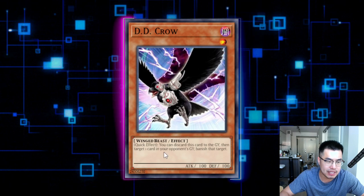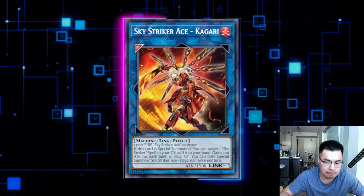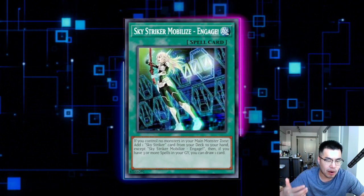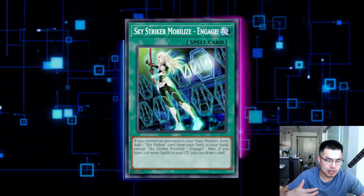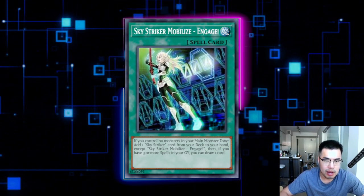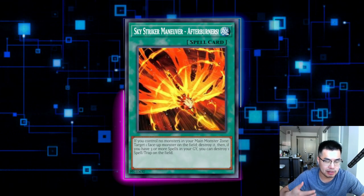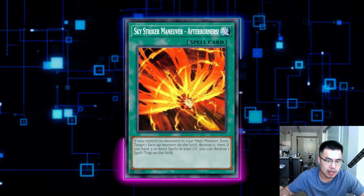If you're playing a heavy hand trap deck and have room for D.D. Crow, the nice thing about it is you can actually hit the spell card. When Kagari activates its effect to target a spell card like Engage in the graveyard, you can chain D.D. Crow to banish that target, so it essentially serves as an effect negation against Kagari as well, on top of removing Rei. The downside is you cannot use it in the damage step, so you'd have to use it preemptively — on the attack declaration, for example — so your opponent might respond after you banish the Rei. You can also use D.D. Crow to banish spell cards so they don't have three in their graveyard; for example, if they're activating Afterburners trying to pop your Floodgate, you can chain it so they only have two spells on resolution and Afterburners only pops your monster, not the additional spell/trap.